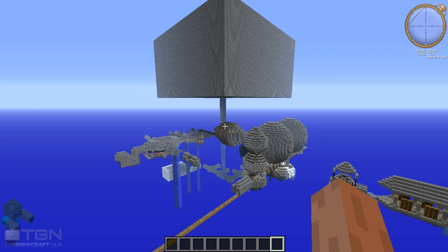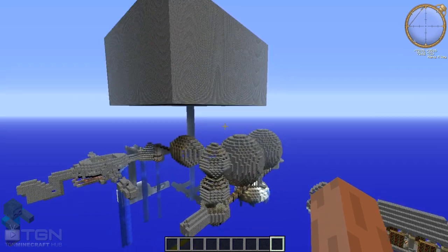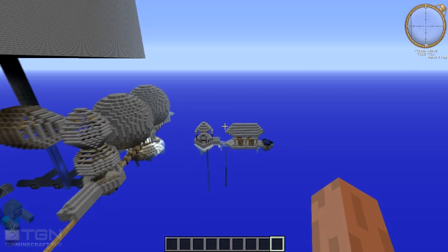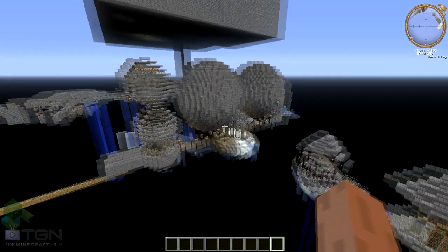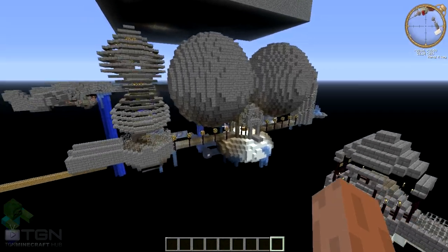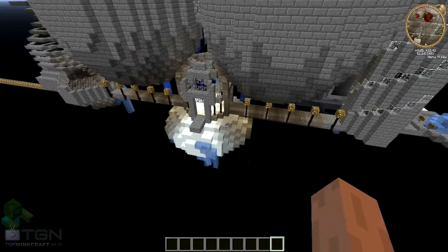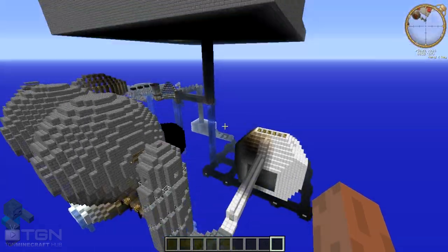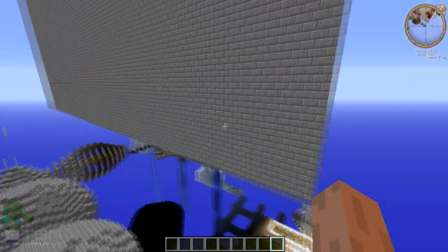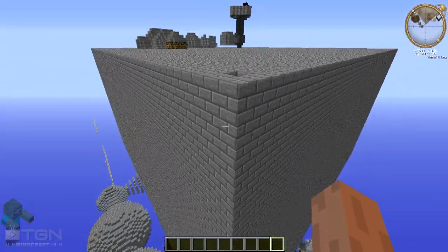Hey, what's going on guys? This is number 3 out of 5. This one is called Escape the Mind. I'm pretty sure it's either Escape the Mind or Escape of the Mind — one of them is obviously wrong. This is amazing. I just want to show you the outside of it. Obviously it's a puzzle map — you know what's going to happen. There's some kind of storyline, you parkour a little bit, you do some puzzles. I want to show you the inside a little bit just to see how epic it is.